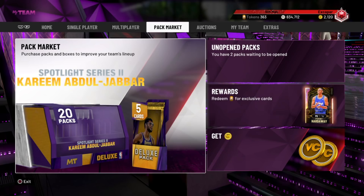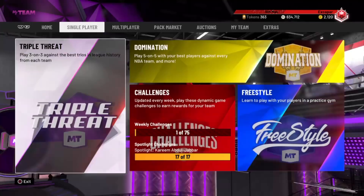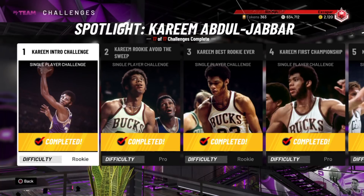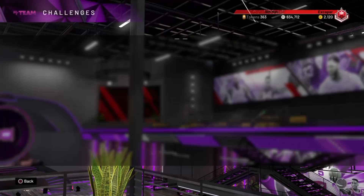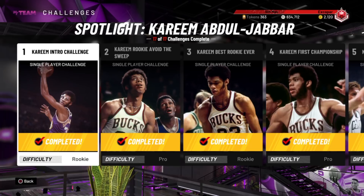Hey, what's going on everybody, it's your boy X coming at you with a brand new video. If you guys saw my last one, it was on the Pink Diamond Diana, onto the combo that you guys get from what we're talking about today — the Spotlight Kareem Abdul-Jabbar challenges — to show you guys how to complete every single one of these. It's worth it for that Pink Diamond Diana. Watch this video all the way through and at the end screen you'll see the latest video. Click on that to watch Diana, who's a beast.